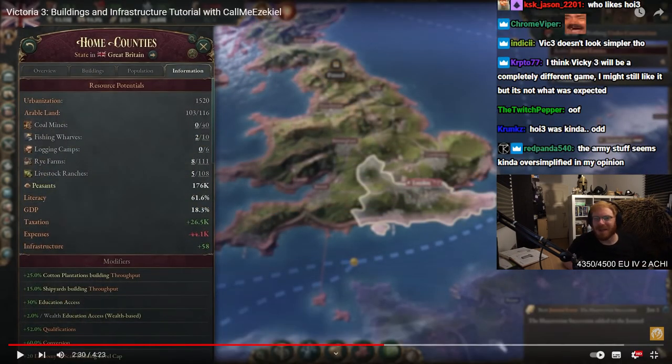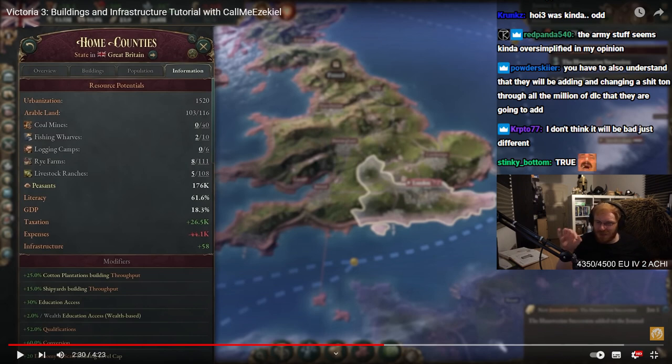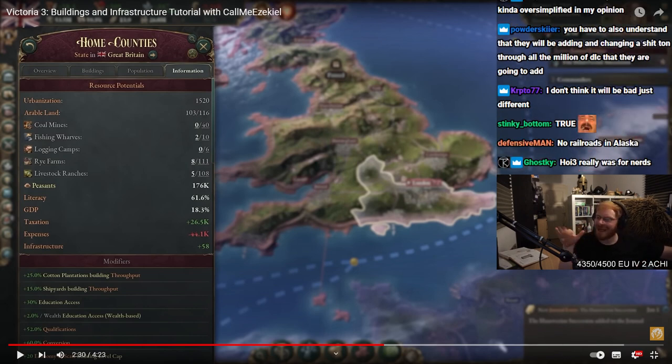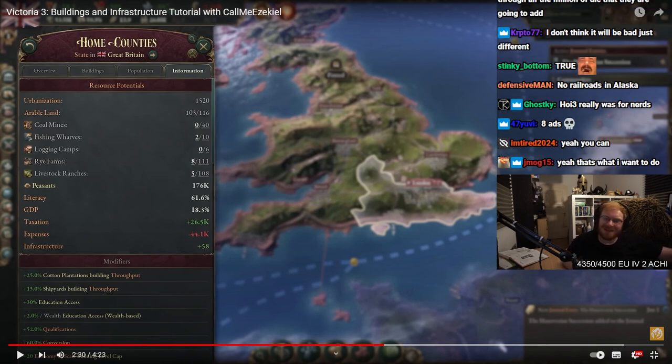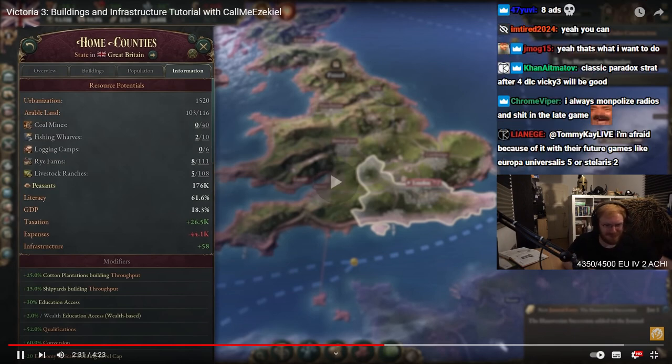One thing I think I'm going to like about this game: there's probably a button in Victoria 3 where you see the world economy and you can try to make a monopoly on something. That's going to probably be really fun. Like, I'm imagining playing Arabia or something and wanting to be the boss of oil. That's probably really fun — becoming a monopoly on something. That sounds mad interesting.